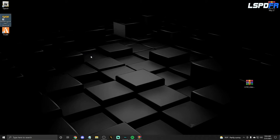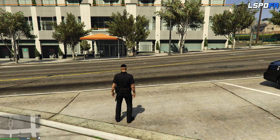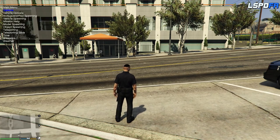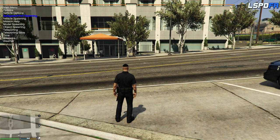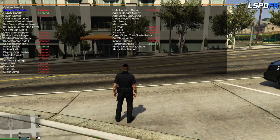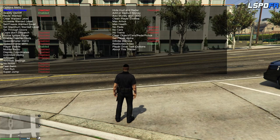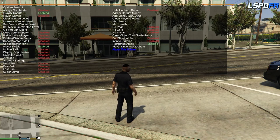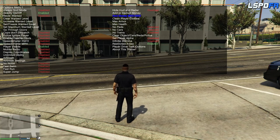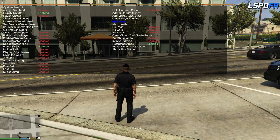We are in game now and I'm going to show you the Simple Trainer menu. By default it opens with F3 — you can see it up there at the top left. The way you control this is not with your arrow keys and Enter — it's on your numpad. Down is 2, up is 8, right is 6 which changes your menus, and left is 4. Your select key is numpad 5 — as you can see, I just added max armor.